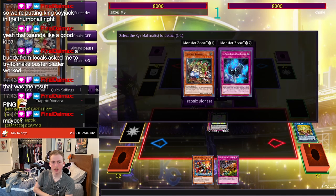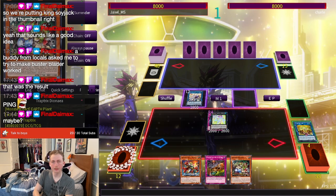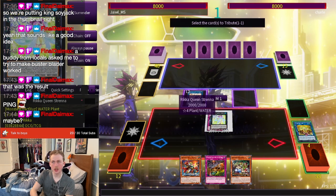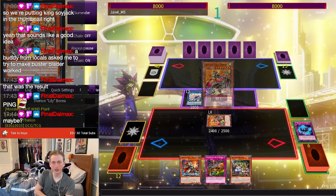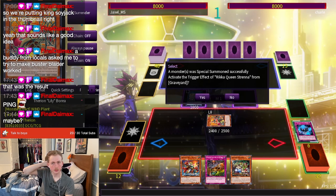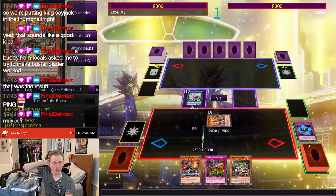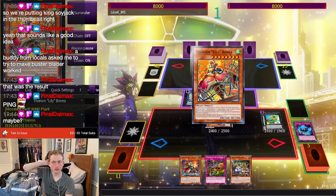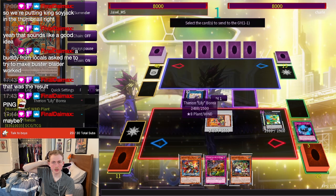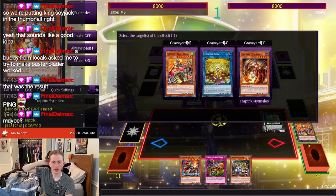Use Strenna's effects, detaching the Dianaea so we can add back the Dianaea for next turn. Jasmine sacks off the Strenna to summon Lily Borea. And Strenna's effect is going to let us summon Hyperiton. I'm going to use Lily Borea, and since we don't have a spell we can activate this turn, we might as well use Hyperiton here.